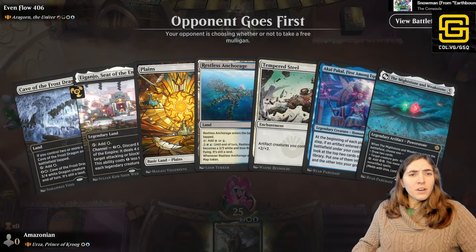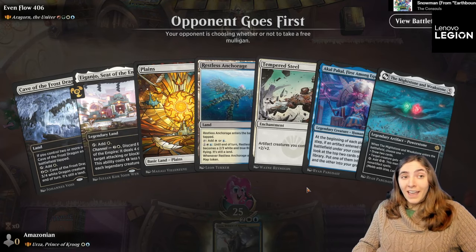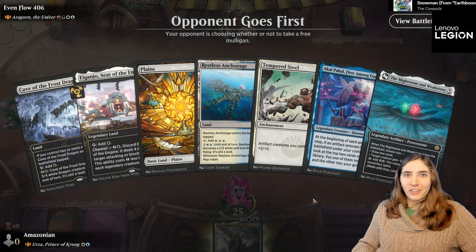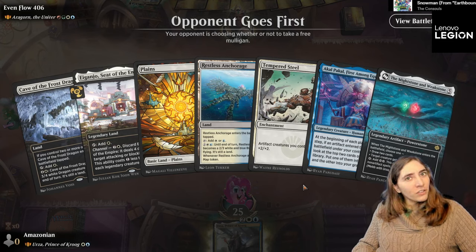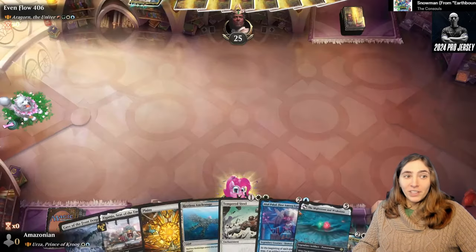Next opponent: Aragorn, the Uniter! He gives sweet benefits when you cast spells based on their color. For red, you bolt your opponent's face. For green, plus four, plus four — it's a Titanic Growth. For white, a 1-1 token. And for blue, you scry 2. These are all pretty sweet abilities. I have a kind of slow hand, but I'm hoping we get some good draws — maybe some turn two cards, maybe even ramp — so we can go toe-to-toe with Aragorn.